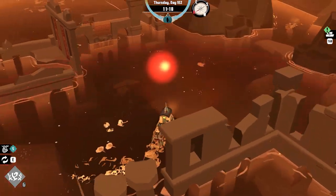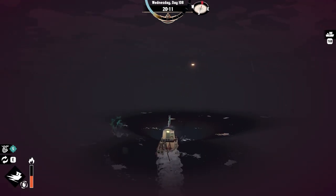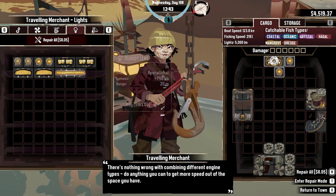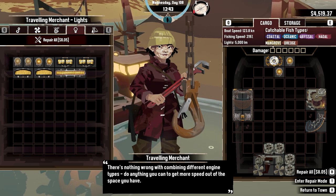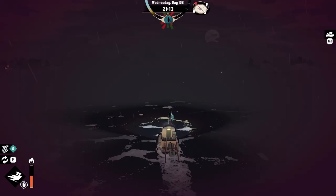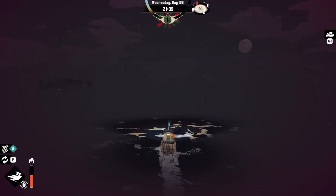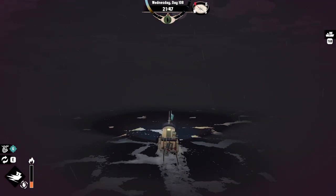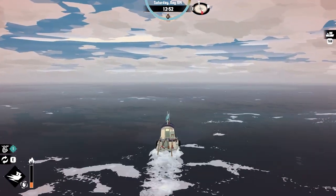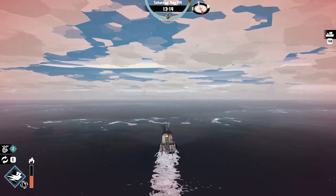Finally, the Haste spell is your best friend when you have high levels of lumen, which is easily accomplished in the mid to late game with the tungsten floodlight and cloudy lens combo, an incandescent lens, or the Flame of the Sky from the tower in Devil's Spine. Haste does not increase panic at a high rate and you can basically burst it every time you want at night and it still won't increase your panic too much.